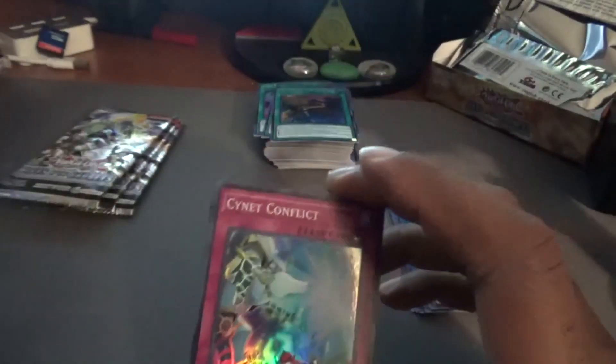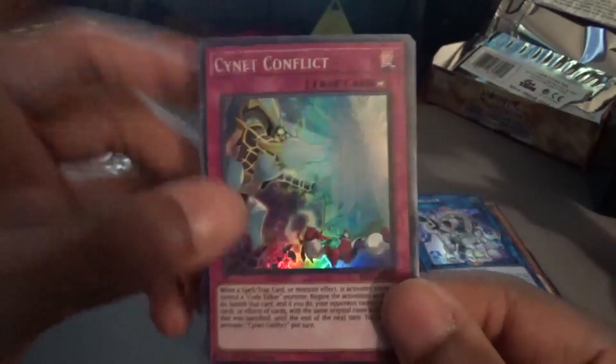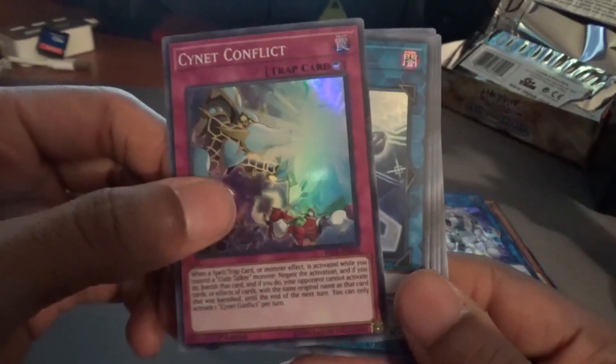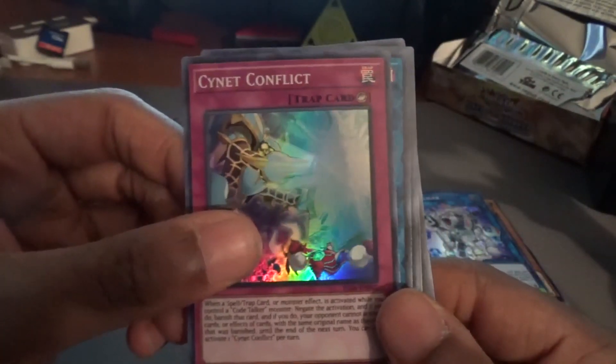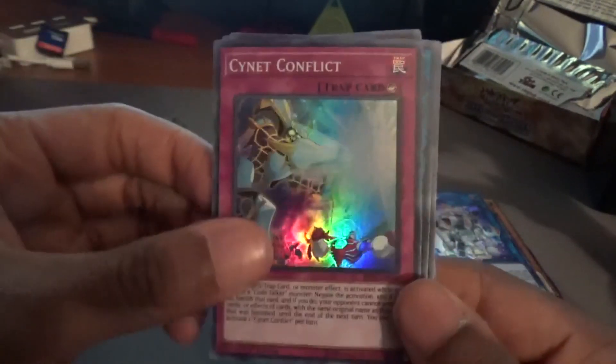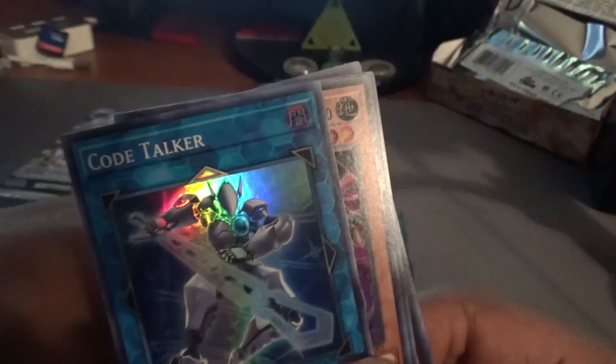What was the first deck you started with? For me, I think it was Starter Deck Yugi — the one with the Dark Magician on the front. I've made a multitude of decks after that, I can't even remember all of them. Signet Conflict goes in here, Code Talker — I already have one in the giveaway binder, so this one goes in the giveaway box.